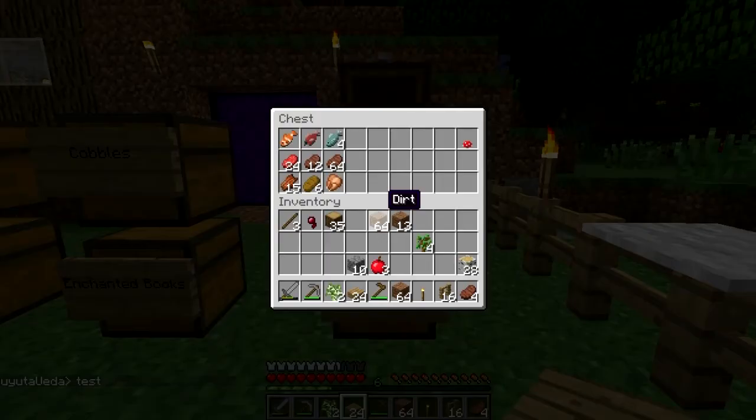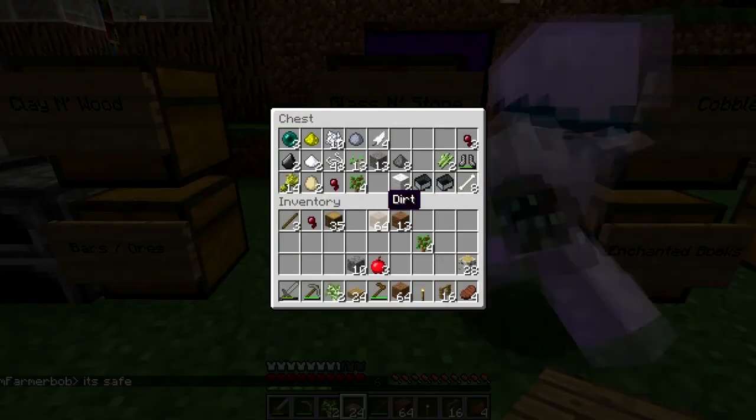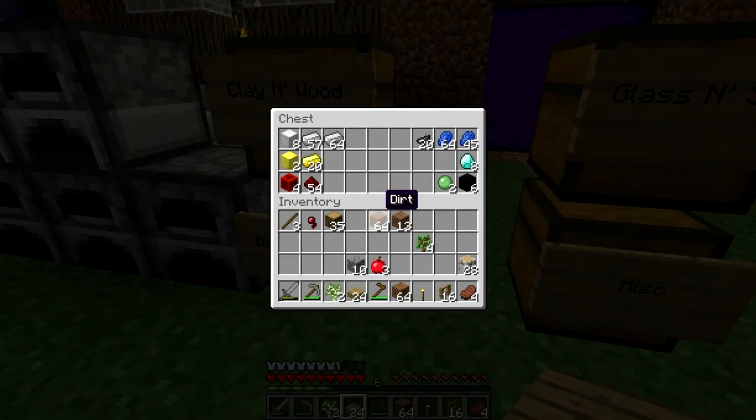There's pumpkins, there's food, cobbles, enchanted books. Misc, glass, stone. There's pumpkins. We got some wheat, eggs, something. We haven't really got any coal. Are we going to block a coal there? We'll steal one of those.